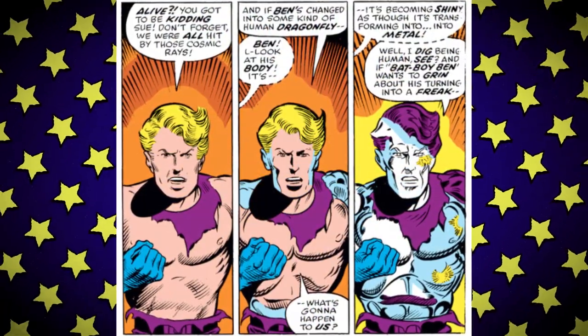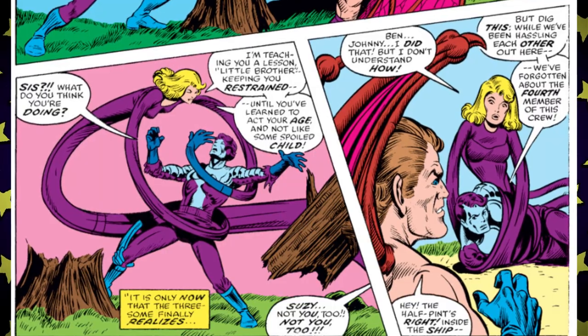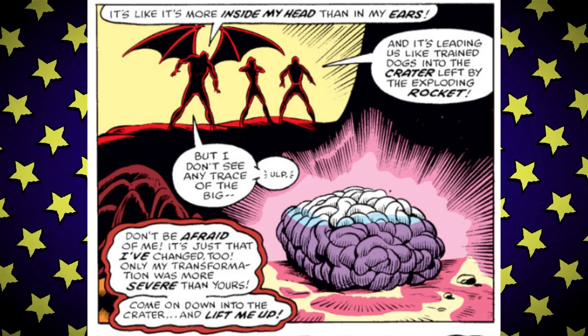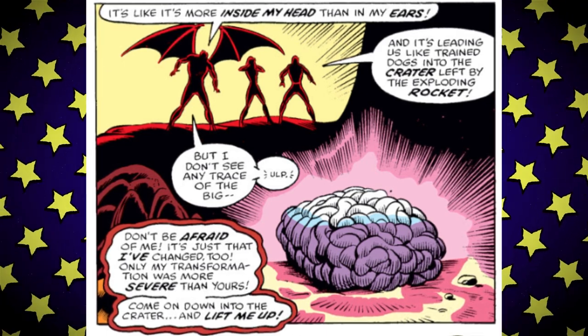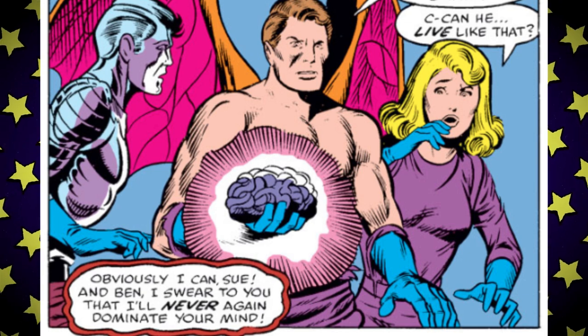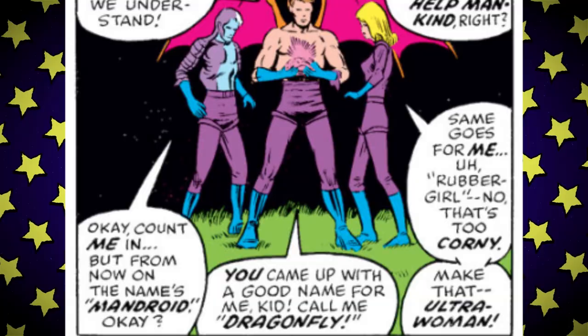Johnny slowly turns metallic — I thought he was going full Colossus but the cosmic rays turned him into some kind of living robot: a Mandroid. Sue is the one person who enters straight swap territory, now having Reed's powers, and the cosmic rays were kind enough to alter the fabric in her clothes so they could stay Comics Code approved. But then they suddenly realize — weren't there four of them? Reed is just a brain on the ground, a sentient living telepathic brain who can also exert some psychic influence. Reed becomes Big Brain, Johnny decides on Mandroid, Ben becomes Dragonfly, and Sue starts as Rubber Girl — make that Ultra Woman. That name went from 0 to 100 real quick.